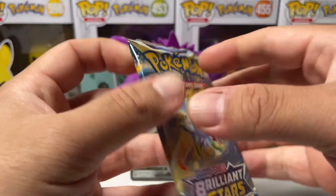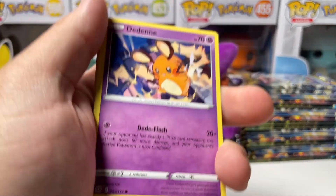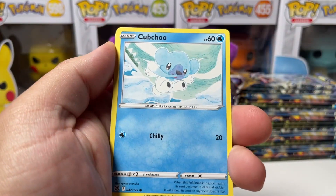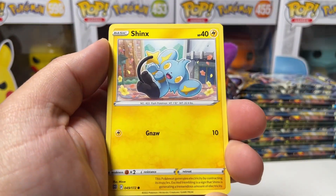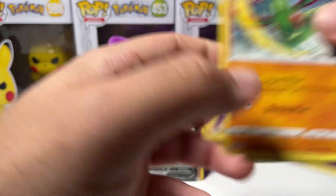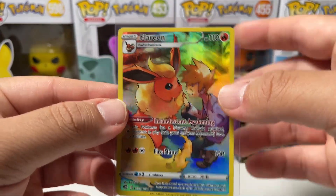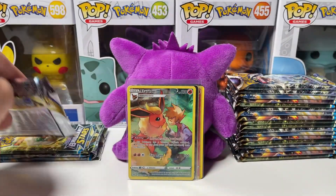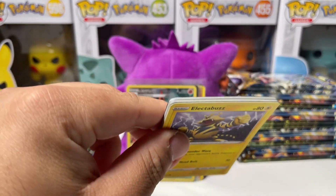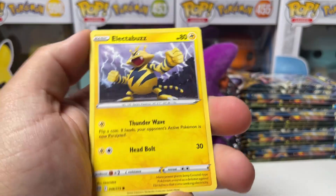Looks like we have four more packs including this one for the left. This box is not doing too good — I thought it was at first because we pulled a V card on our second pack, but we're kind of going dry. There we go — we got a Flareon character rare. Already pulled this in my last box. Nothing too crazy, but it is an Eeveelution — who doesn't love Eeveelutions? Flareon might be my least favorite though, but still cool.